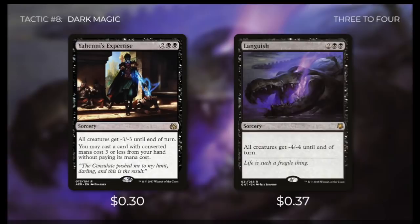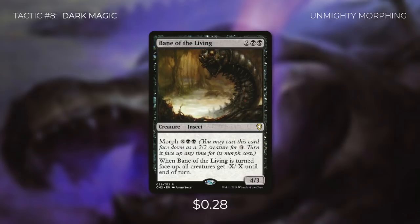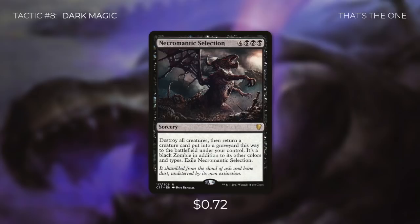Tactic number 8: Dark Magic. First up, Yahenni's Expertise gives all creatures -3/-3 until end of turn and lets us cast a card with converted mana cost 3 or less for free. Languish gives all creatures -4/-4 until end of turn. Bane of the Living can be morphed for X, black, black — when turned face up, all creatures get -X/-X until end of turn; very flexible for keeping our commander alive or killing her if needed. Reaver Demon, when cast from hand, destroys all non-artifact, non-black creatures and they can't be regenerated — so it won't hit Zantcha. Finally, Necromantic Selection might be our best board wipe: destroy all creatures, then return a creature put into the graveyard this way to the battlefield under your control as a black zombie. This destroys all creatures including Zantcha, then she comes back under our control, triggering her ETB so we can give her to the opponent who had her or to someone else.